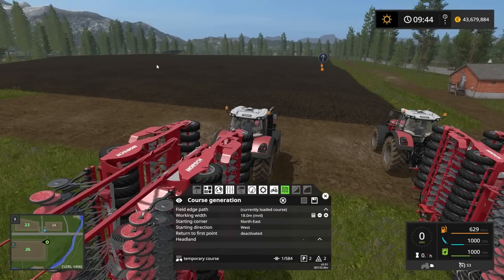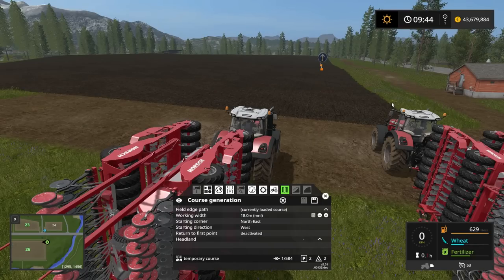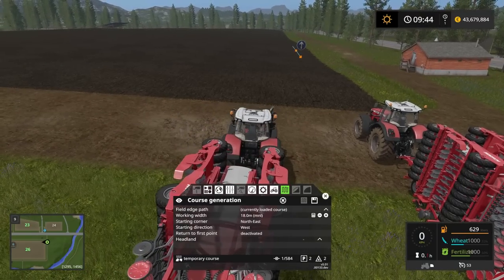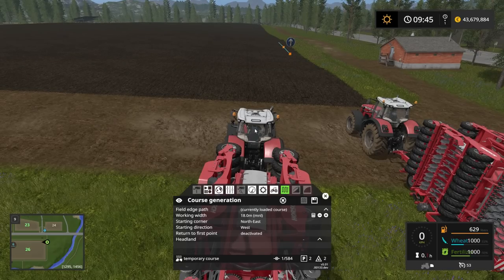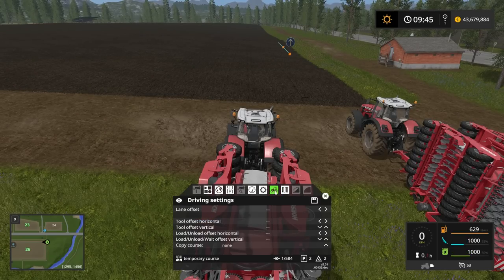The course is set up. This is the center of the course - from the center to one edge of the field is exactly nine meters, and from the center to the other edge is exactly nine meters. So we need to set an offset on this tractor; otherwise if I just click 'drive course,' this tractor will position itself with the course line right at its center. I need to tell this tractor to go to the left of the center line, which I do by going into the driving settings.